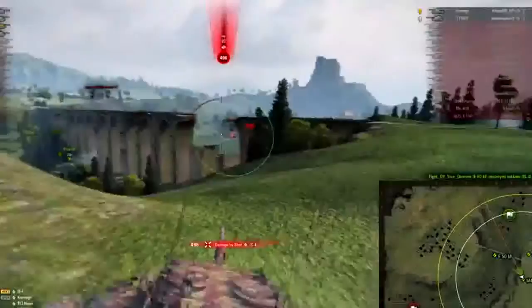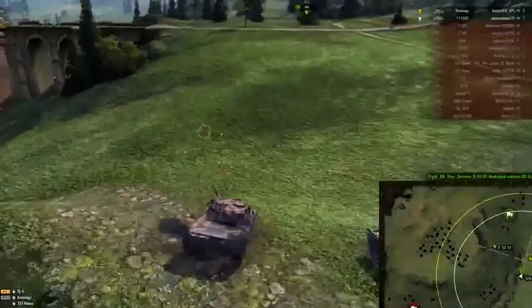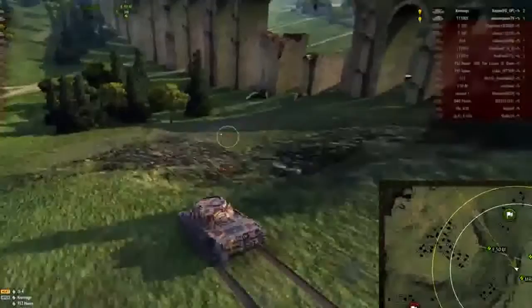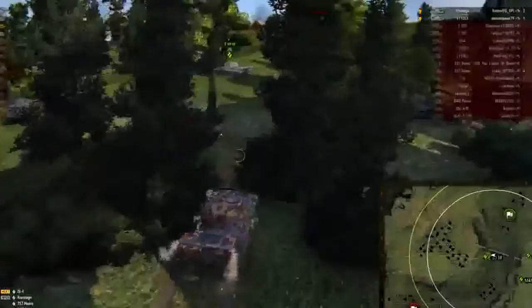I guess I'm getting rusty or something, but that Kronvagn — when he was looking at me, I knew he was there. I shouldn't have bothered to look for his silhouette, but I ended up taking another shot from him. It was a stupid choice, and I paid because of it. The IS-4 also puts one into me, and now I am down to a one-shot.